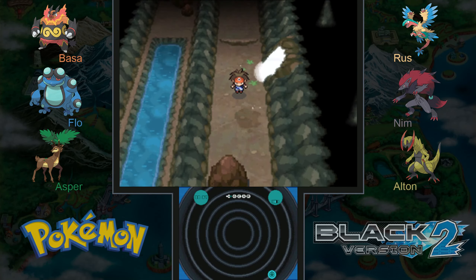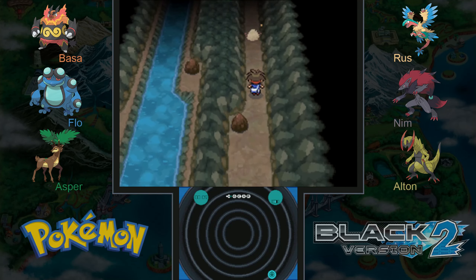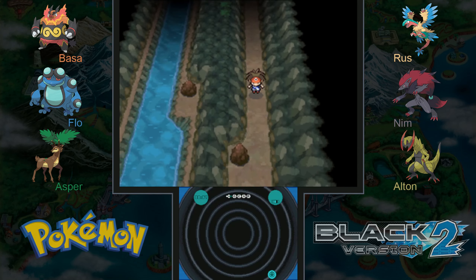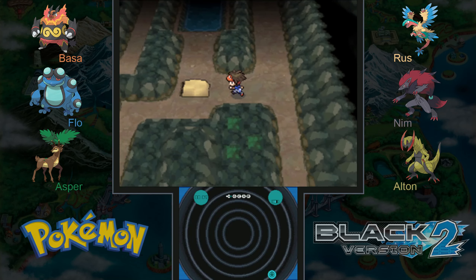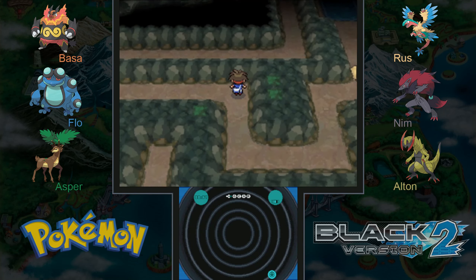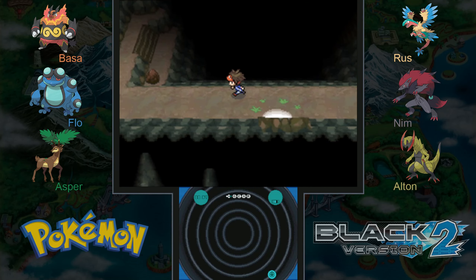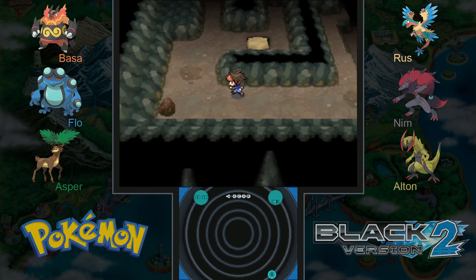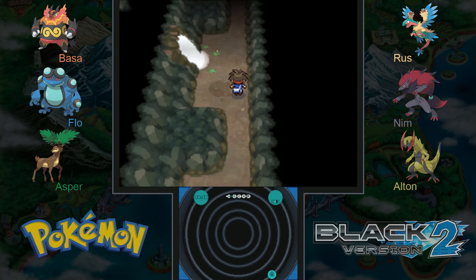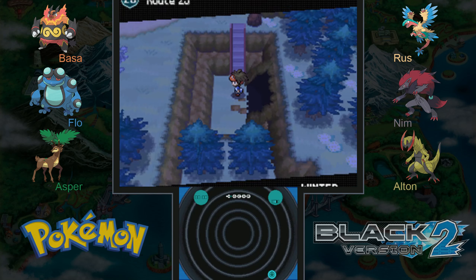Hey everybody, hope you all are doing well. I don't have a ton of time tonight, but I really wanted to play at least one episode. There's a Dragon Gem, which could be very useful for Elton. I have a Super Repel going, so we'll use another one. As you can tell, we are back in the Giant Chasm, and hopefully this time we can make it all the way through, now that the Team Plasma Grunts are no longer blocking the way. We'll continue onward to Victory Road and the Pokemon League beyond.